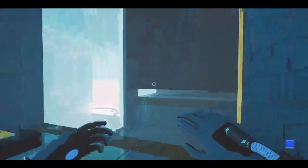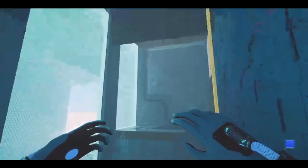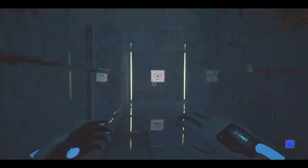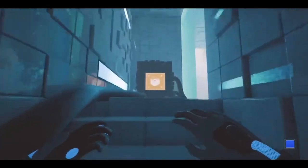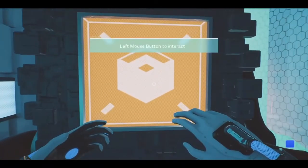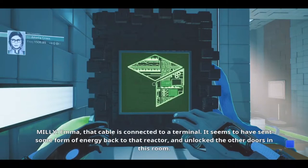So then I do similar to the last one where we have to time it. Let this go all the way up, hit that, and when this is ready give us as much time as possible. Not fast enough, baby. Upgrades. Emma, that cable is connected to a terminal — it seems to have sent some form of energy back to that reactor and unlocked the other doors in this room.